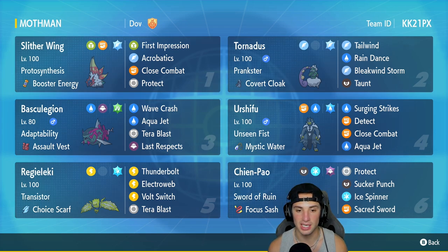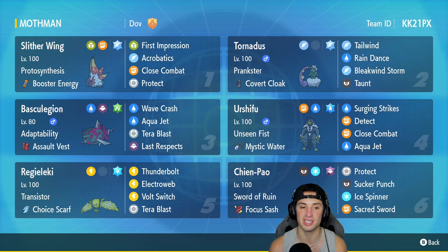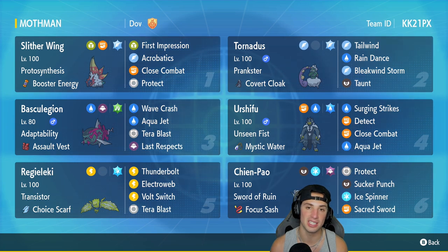In our third slot we're rocking Basculegion. This one is Adaptability — not Swift Swim — which doubles any move matching its typing. Every single move it has: Wave Crash, Aqua Jet, and Last Respects are going to be double damage due to that ability. It has the Assault Vest as its held item.